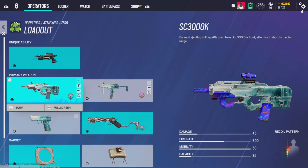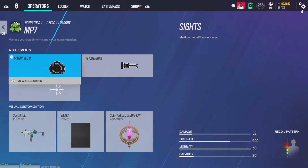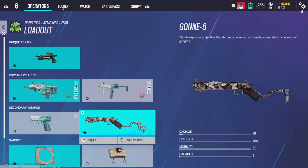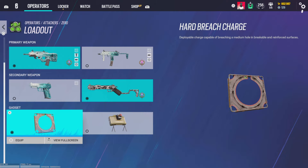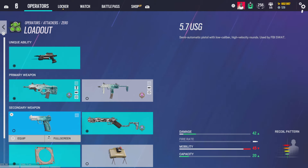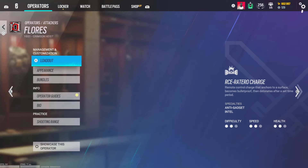For Zero, I run magnifying A, flash hider, and vertical grip — best gun in the game, swear to God. MP7 should be ACOG and flash hider. Gonne-6. Zero is the greatest solo queue operator ever invented because of all the utility — four cams, Gonne-6 for soft breaches like castles and hatches, and hard breaches for any hard surface. It's crazy.